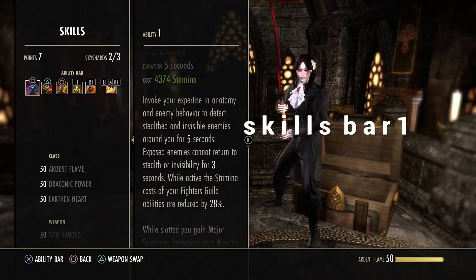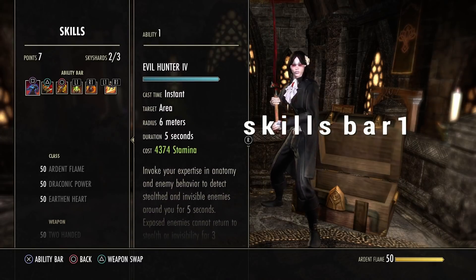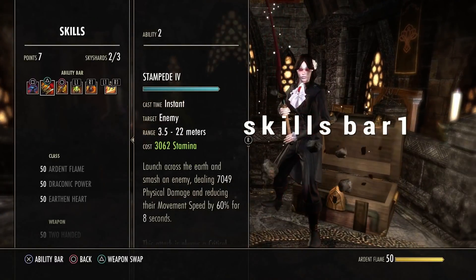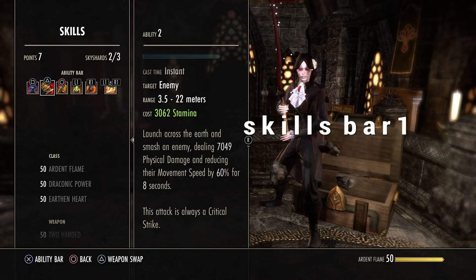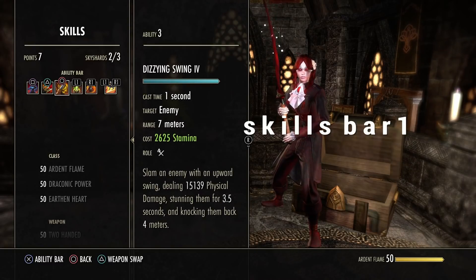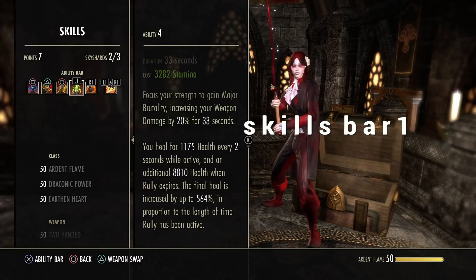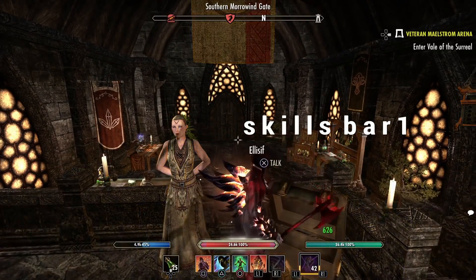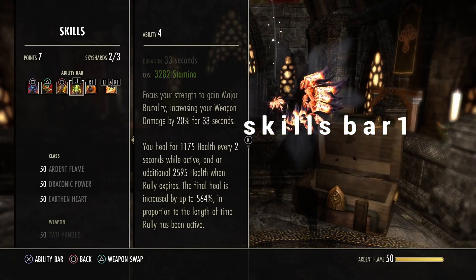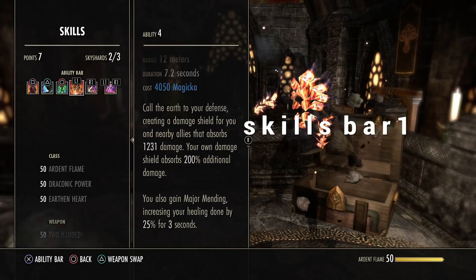On skill bar 1: Evil Hunter increases crit by 2100, exposes enemies for 5 seconds, prevents them from returning for 3 seconds, and the Fighter Guild passive adds 3% weapon damage just by slotting it. Stampede for snaring at 60% — a great opener for your opponent. Dizzy Swing for knocking back 3 bars for 3.5 seconds, stunning, and dealing 25k when it crits — that's insane. Rally increases your whole weapon damage by 20%, which also makes healing better — the higher weapon damage, the more you heal — and gives 1400 health every 2 seconds, combo it with Vigor.